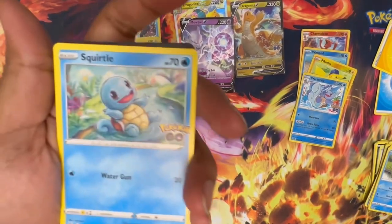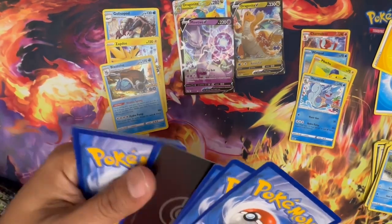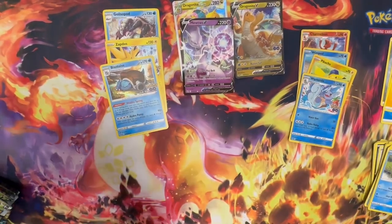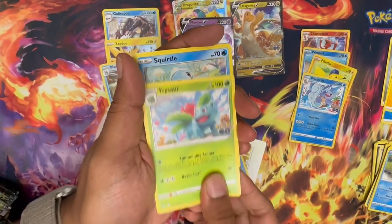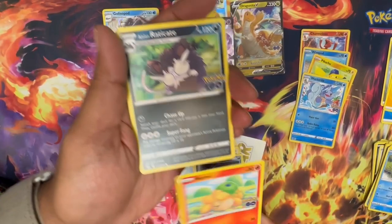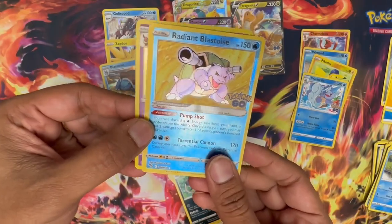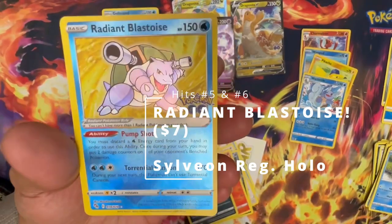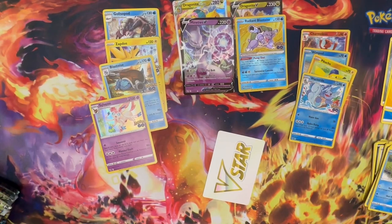We're starting with a Squirtle as usual, and as you guys know from our previous videos, starting with a Squirtle is for the best — we got a Charizard last time. Slowbro, Lunatone, Ivysaur, Squirtle, Bibarel, Alolan Rattata, Numel, Alolan Raticate, Evolution Incense, another Radiant Blastoise — that's seven dollars — and a holo Slowveon. We bought one from a local store, it's about seven dollars.